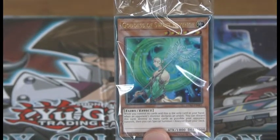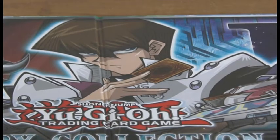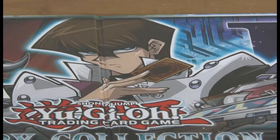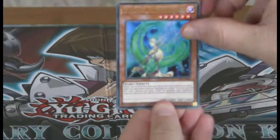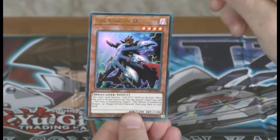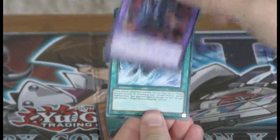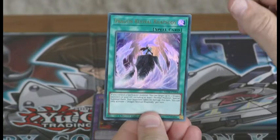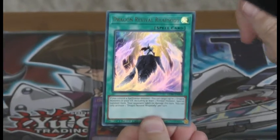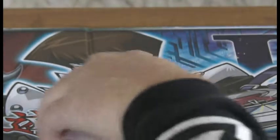Not everyone gets them — the promo cards. So I'll just open them up. First up we have Goddess of Sweet Revenge, The King of D — it's a bit like a guitar — Destruction Dragon, Dragon Revival Rhapsody, and Leap of Destruction. So that's the five promo cards.